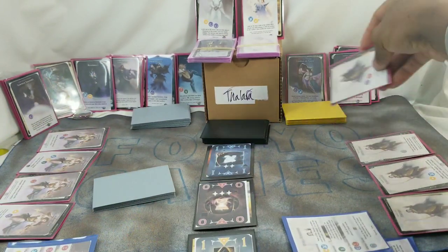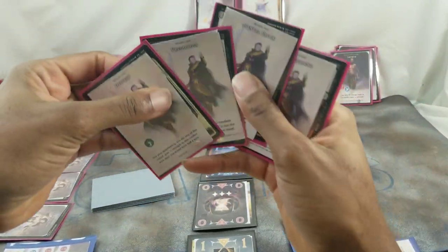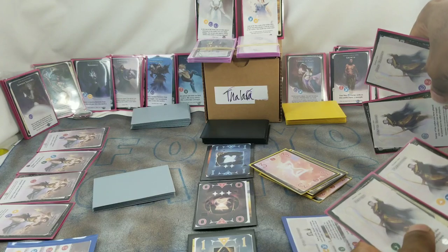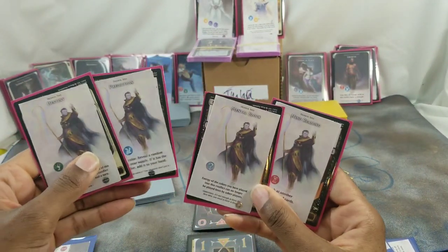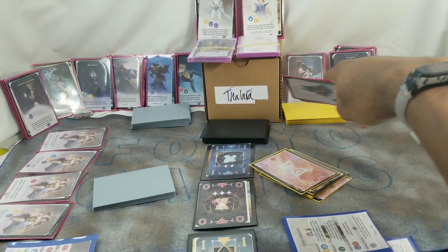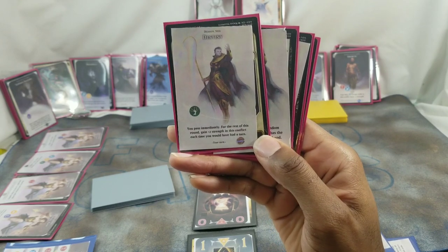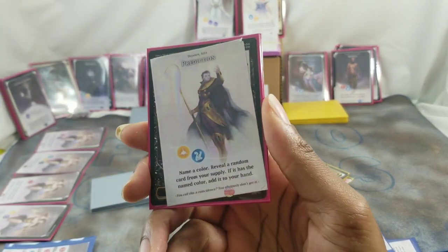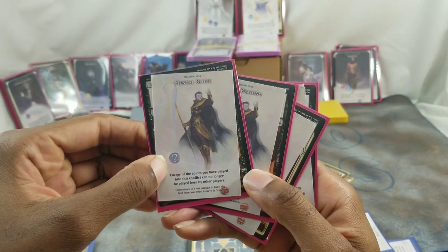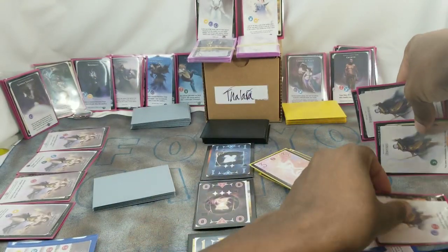You pick a character before the game begins. Characters are represented by their four spells, which you place in your tableau — your land row. Each spell has different costs and effects. For example: playing a green energy into a conflict lets you pass immediately and gain plus two energy in that conflict each time you would have a turn. Another spell lets you name a color and reveal a random card from your supply.